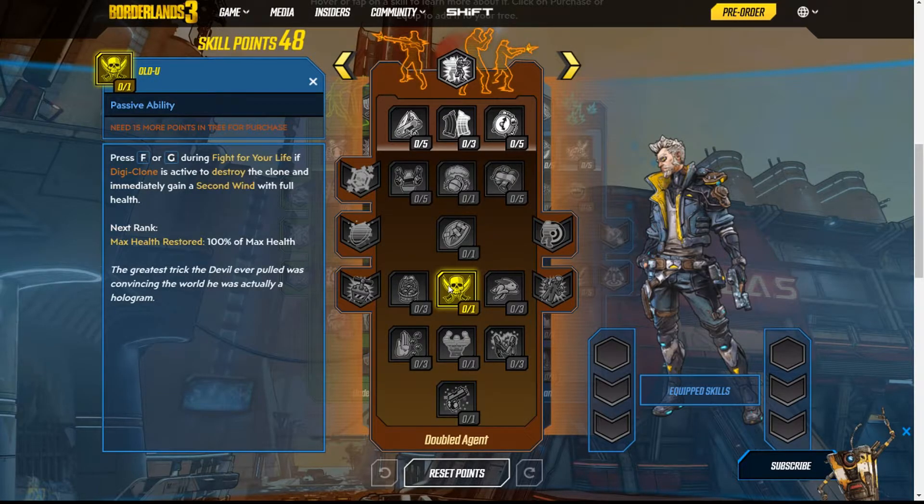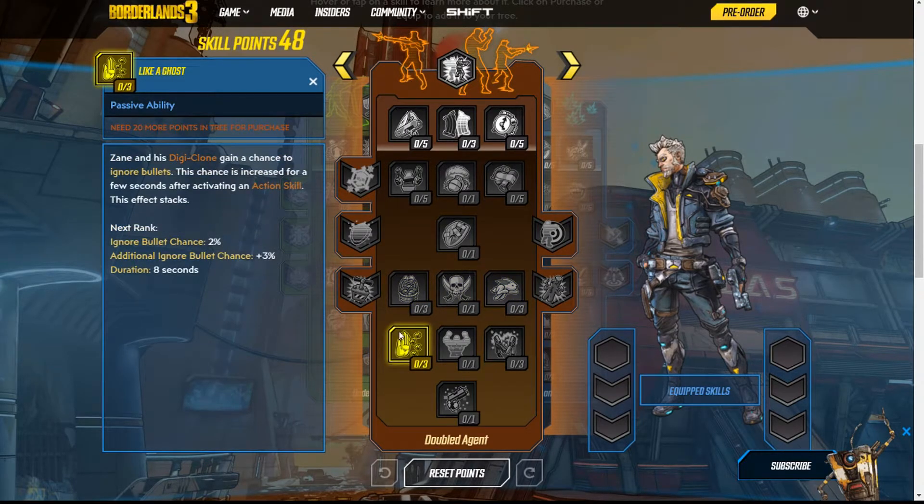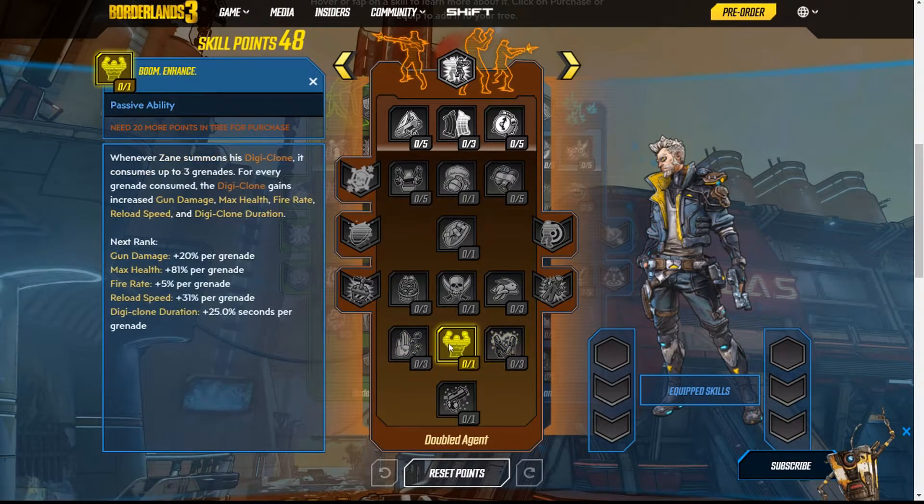Next we have Supersonic Man — whenever one or more of Zane's action skills are active, he gains increased movement speed for each action skill. Like a Ghost is a passive: Zane and his Digiclone have a chance to ignore bullets, and this chance increases for a few seconds after activating an action skill. Boom Enhance: whenever Zane summons his Digiclone, it consumes up to three grenades. For every grenade consumed, the Digiclone gains increased grenade damage, maximum health, fire rate, reload speed, and Digiclone duration.